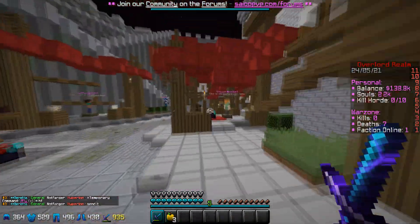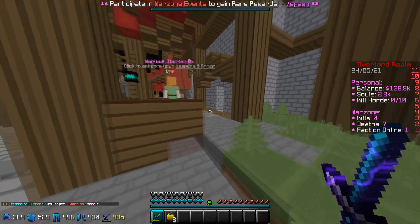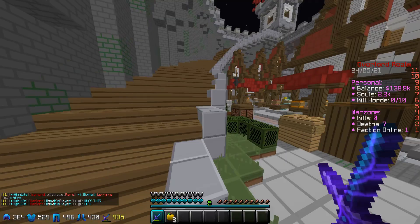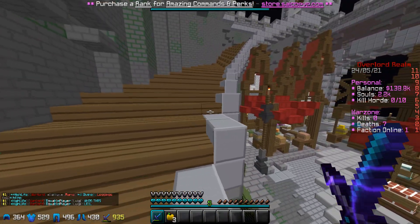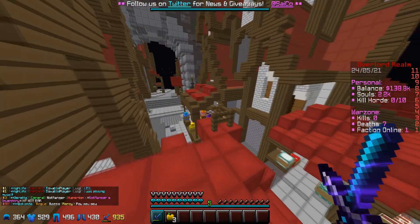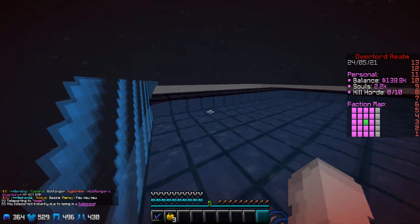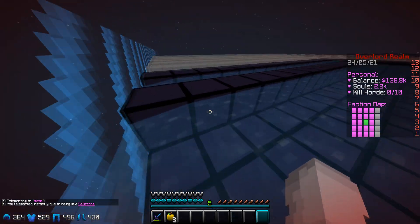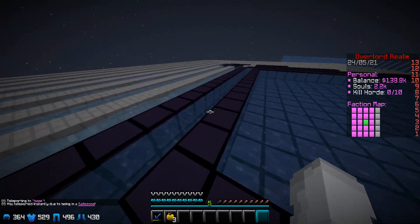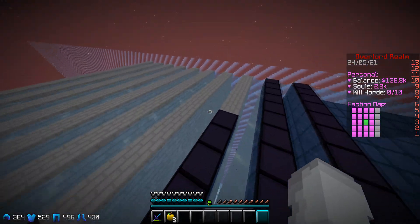I'm going to go ahead and show you guys what I have set up so far. We're currently still in Grace Period, so anything you guys see on my base is not permanent — it is not made to protect me against raiding right now. This is all just while Grace Period is on and then I'm going to have to grind a lot more base work before TNT enables. This is all obby because I was using a mutation bucket on the inside and I wanted to make sure I got all the blocks, so I put some on the outside walls here.